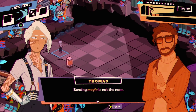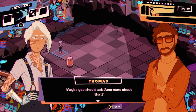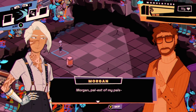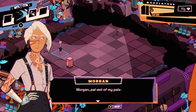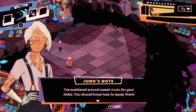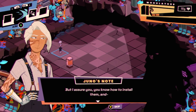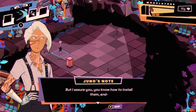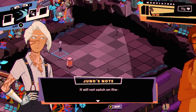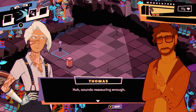In-game dialogue: 'Sensing is not the norm — I'm still amazed this is a thing you can do. Maybe you should ask Juno more about that.' Speaking of her — 'Morgan, pal-est of my pals, I've scattered around some sweet mods for your limbs. I assure you they know how to install them and it will not catch on fire.' My goodness, my reading comprehension right now.